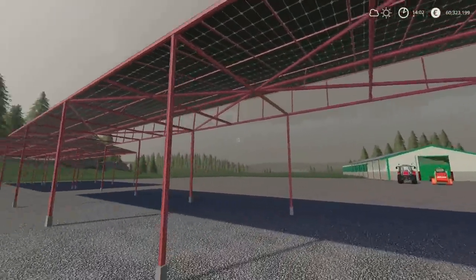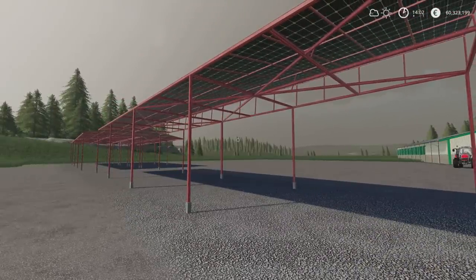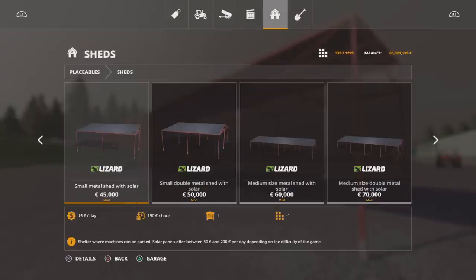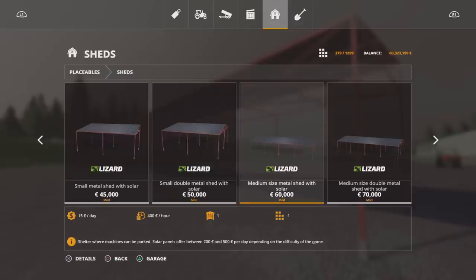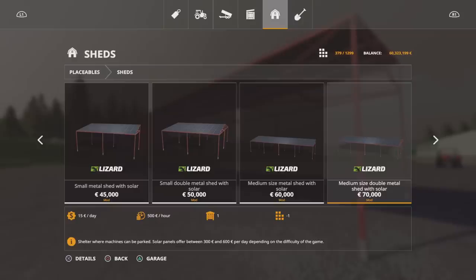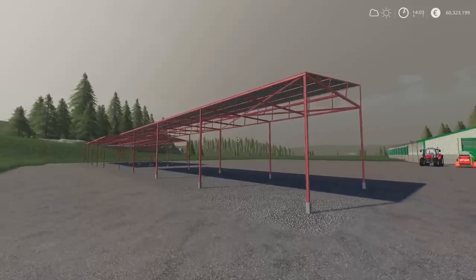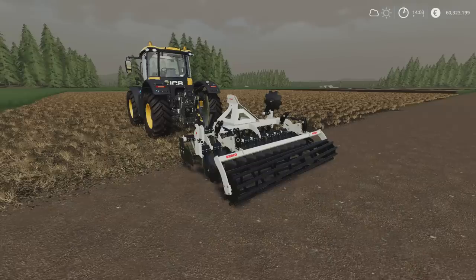The sheds are nicely constructed but have no lighting or light switches — they're just shelters for putting stuff under. Every shed is Seasons ready. You'll find them under Sheds: the small metal shed with solar is 45 grand, the small double is 50, the medium is 60, and the medium double is 70,000. Slot counts drop from four to one for any subsequent one you purchase, so if you want a shed that also makes a bit of money on the side, this could be just what you're looking for.